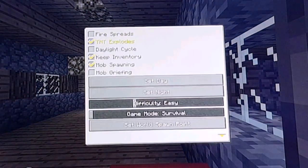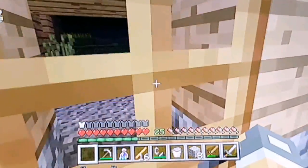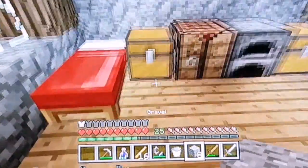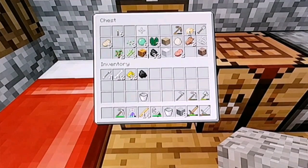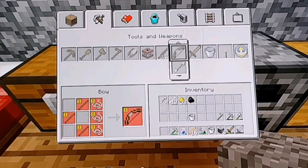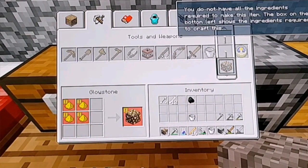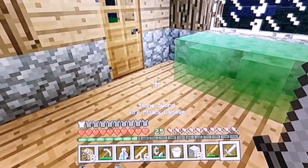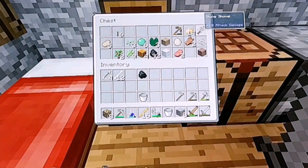I actually turned the daylight cycle off - so I turned the daylight cycle off, and I was just making a very noob mistake. Because I turned the daylight cycle off, that means I can't turn the day back to morning. But we could still turn the day back in the morning by using host options.